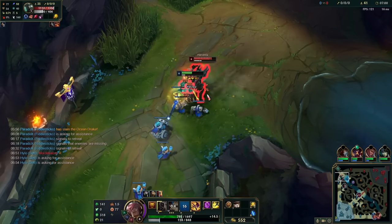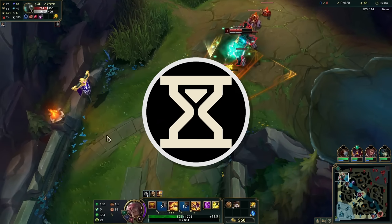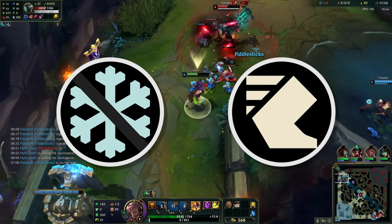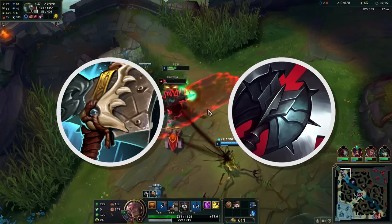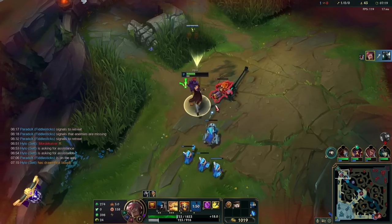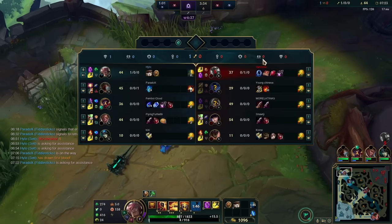After buying Heartsteel, make sure to take either Lucidity or Swiftness boots. The extra cooldown reduction from Lucidity will allow you to throw out more Haymakers, and the slow resistance and movement speed from Swifties will let you catch those pesky backliners. You can sell these late game for another item, like Hullbreaker or Black Cleaver, though I find it's a lot harder to play Set without boots. If there's an Ornn on your team, place Titanic Hydra into your first slot so it will become your masterwork item. It only gives AD and health, so the stat increase affects those stats only.